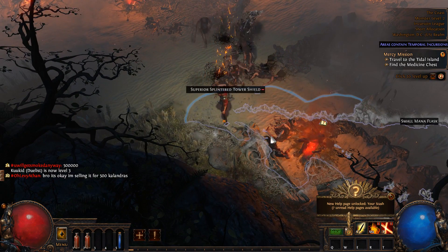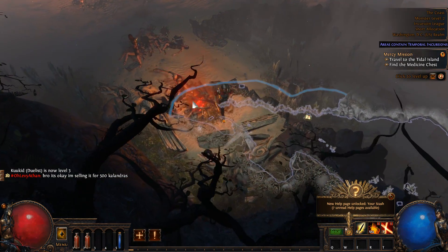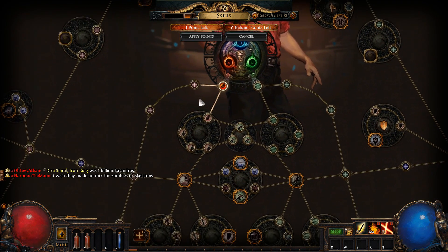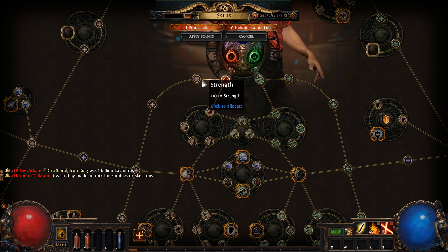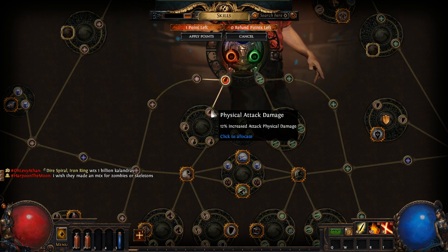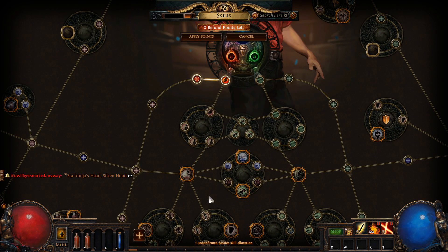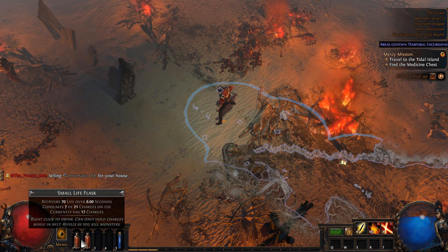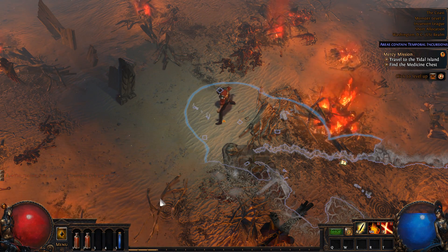Leveled up again. This is strength and this is increased attack damage — I wonder what's better, strength or attack damage. Since I don't have a lot of attack damage right now, I think it might be better to go with strength for now. Right-click to drink, can only hold charges while in belt, refills as you kill monsters. Oh, it refills as you kill monsters!